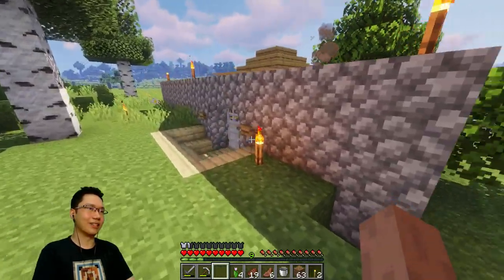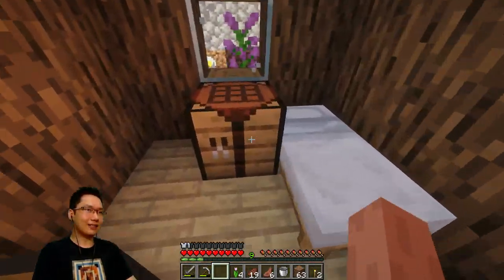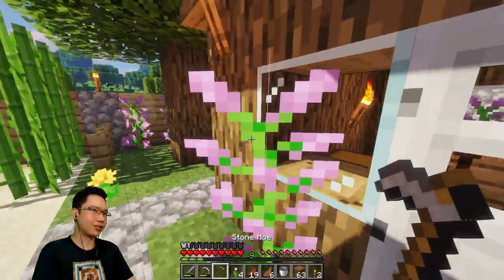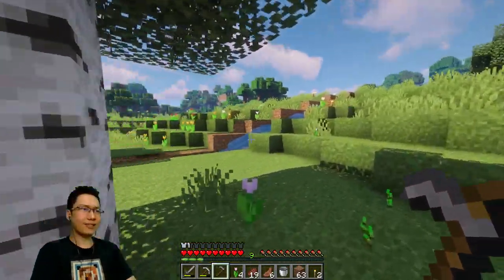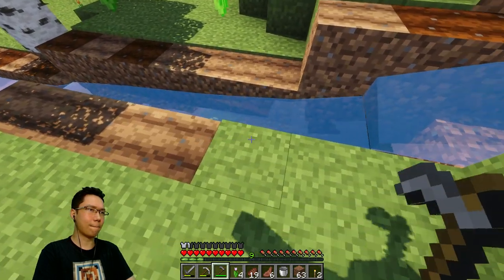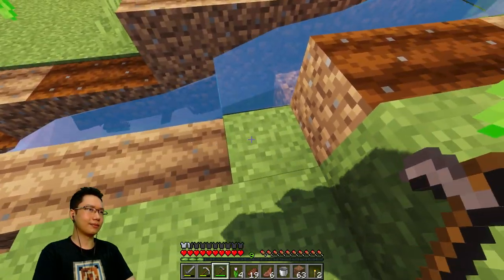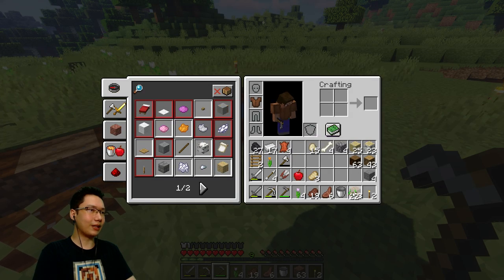I crafted a really crappy hoe. Do I even have any cobblestone? I do — I spent some time just collecting resources off screen. By default, everything was too colourful, so I dropped the saturation and the lighting and adjusted the colours a little bit. I don't like it when things are too vibrant. This seems to be working — I have a whole bunch of wheat seeds here.